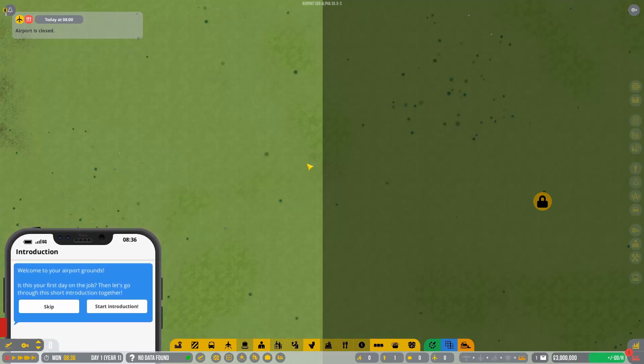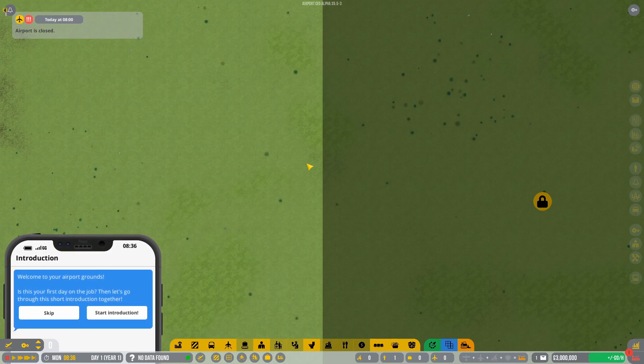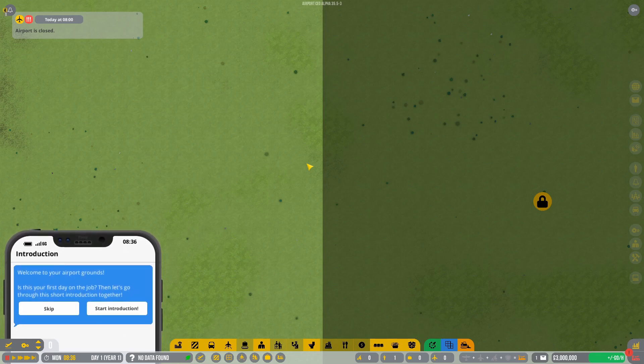Hey everybody, my name is John and welcome to Sugarship Games. Today we're going to run through a brief tutorial of how to get your airport to a point where you can start to customize it and expand.